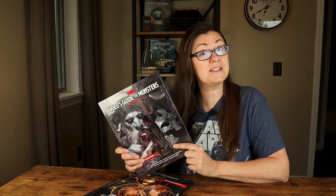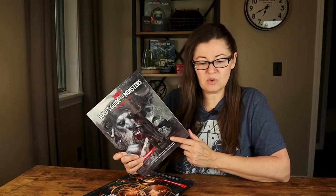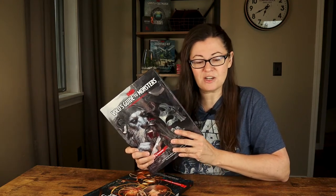Volo's Guide to Monsters was published in November of 2016, so as of this video it's actually already four years old. There's a lot of really great information in here. Chapter one of this book is all monster lore, which is really cool. It took some of the most famous monsters from the Monster Manual and gave us a lot more background information about them so we can write a lot more lore and role-playing opportunities into our campaigns.